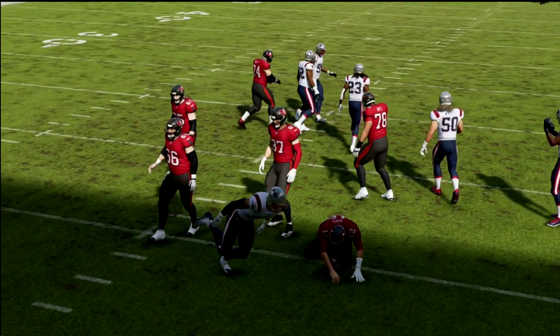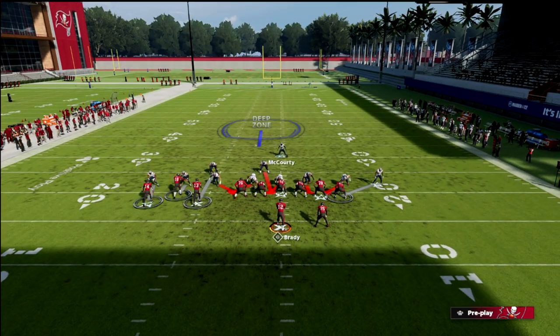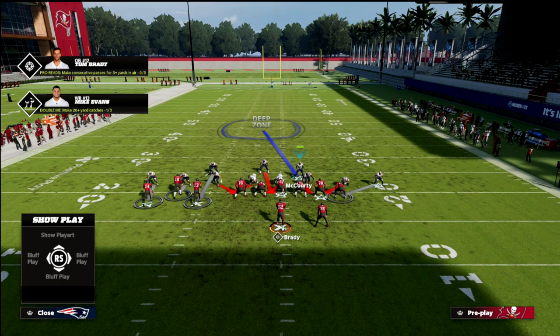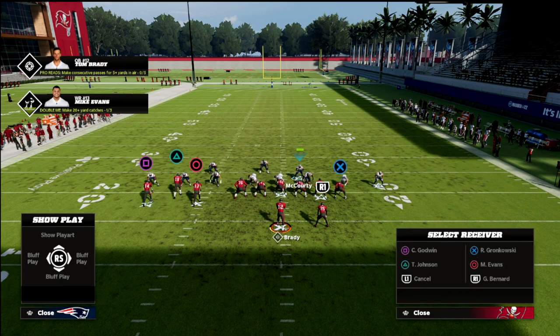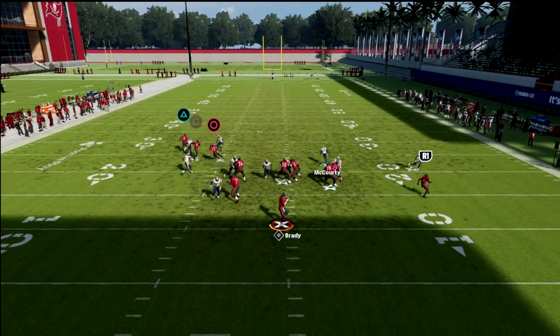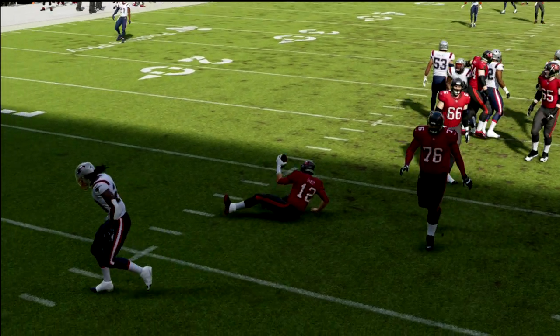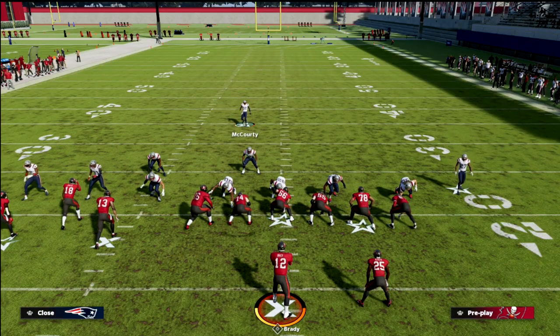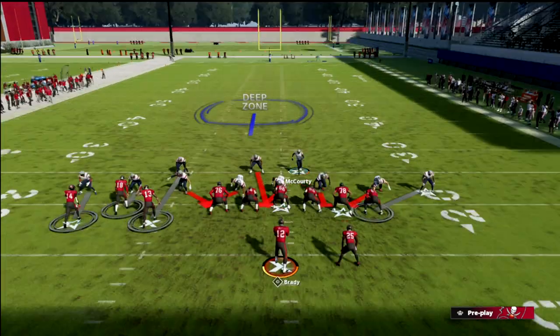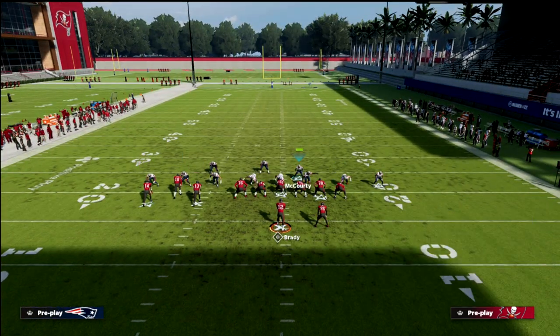What's also really interesting about this defense is you can create some different pressure looks and overloads with Nickel Triple just by simply crashing your line. I'm going to crash my line to the left side of the screen, and what you should see is a better chance for some of that A-gap pressure — it's literally going to come right down the middle at the quarterback. The worst type of pressure for a quarterback, in real life and also in Madden, is pressure that comes right at your face. You can't step up into the pocket.